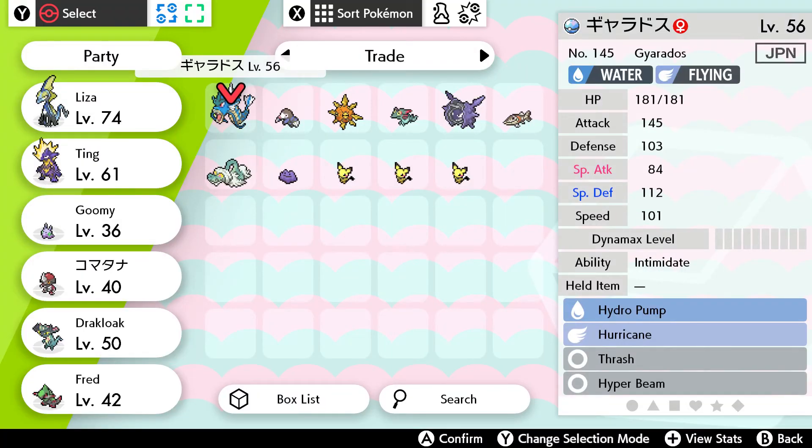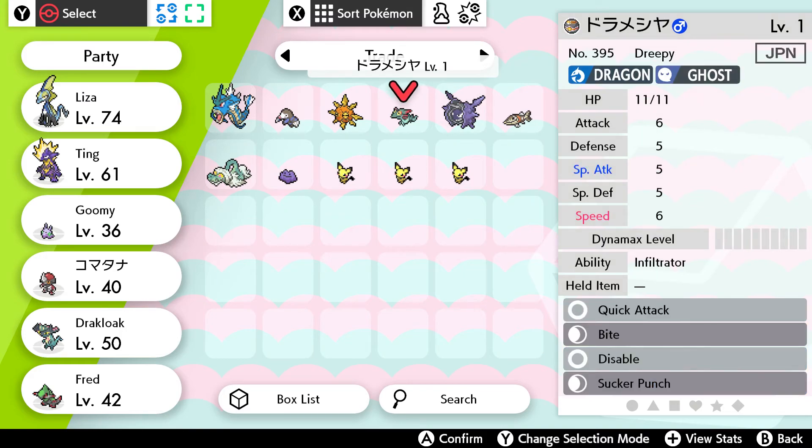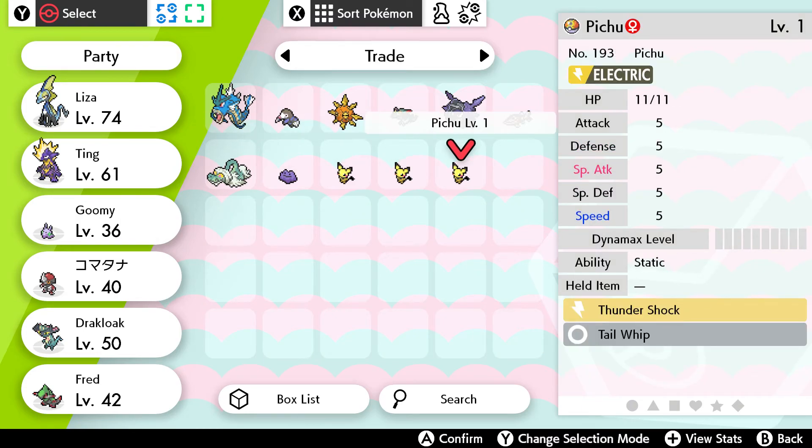Like I said in the last video, when you're first starting off you have nothing to really trade, but once you've played the game most people want something better. This Cloyster is a good one — it's a high level Pokemon, it's usable, the Dynamax level is pretty good. I just care about the fact that it's not a stupid level one Drapey.